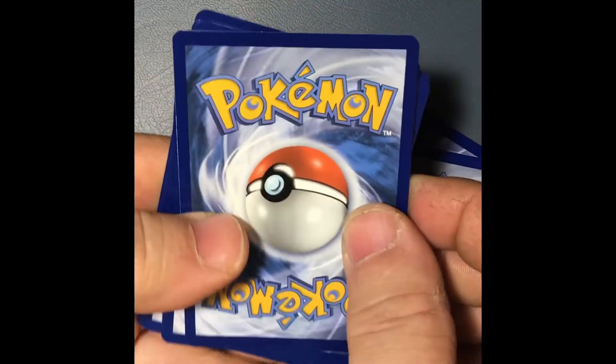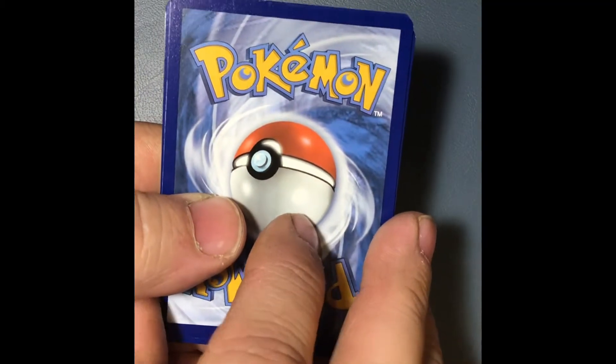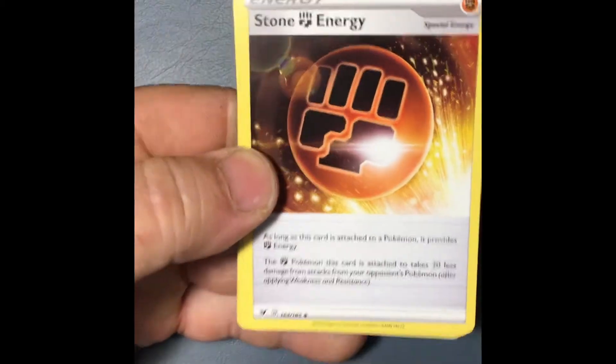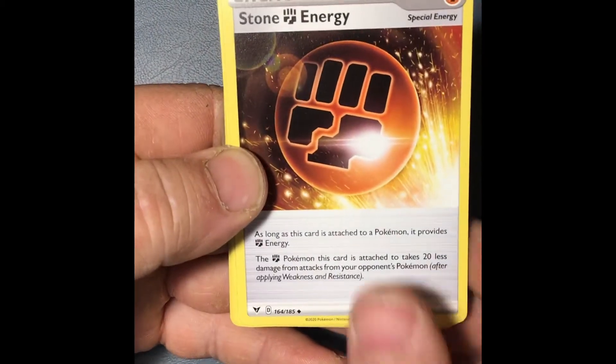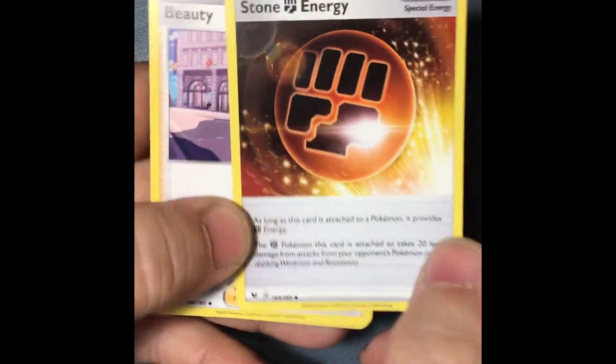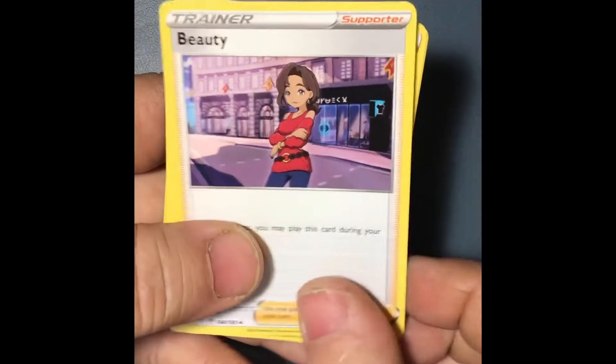And then we'll turn this thing — do not turn that one. You flip it over. Put that underneath. And you flip it over. That's my wife talking — she knows how to do this stuff. And you flip it over. Stone. Fire high energy. It's a karate fist. Stone fist thing. And the next card — Beauty. Oh my, a beauty.